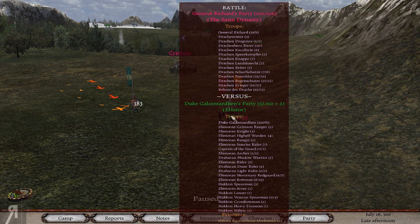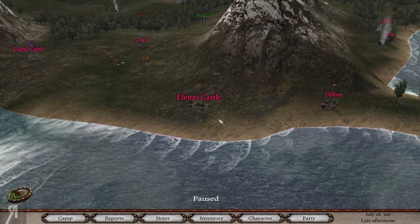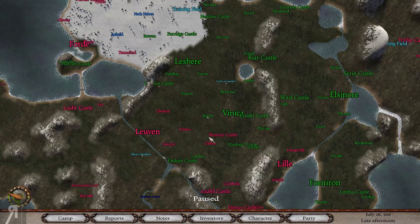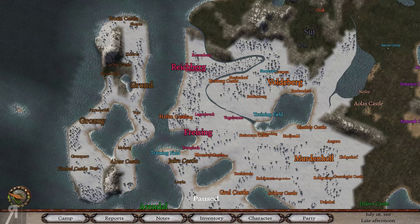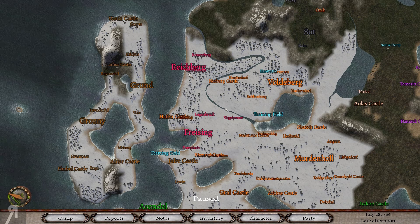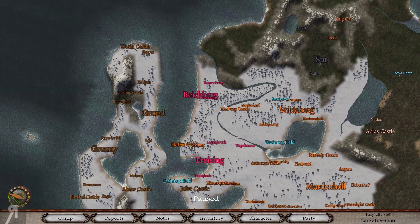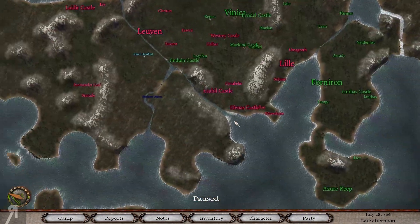As you can see, we do have a defector fighting one of our vassals and we're going to try and help him out. Then maybe we'll take one of the nearby castles. What I would like to do is try to take Reichberg back from the Zan dynasty — if we can take that back, we'll be able to participate in an additional quest that I've wanted to do for a while, but unfortunately the Zan removed that option.